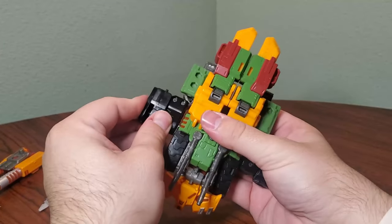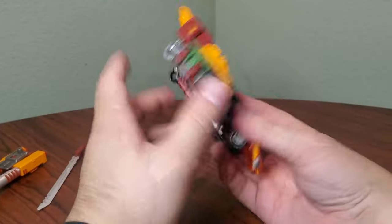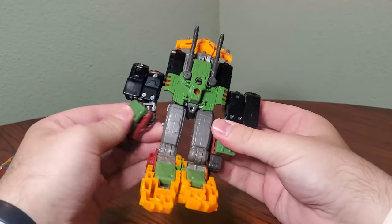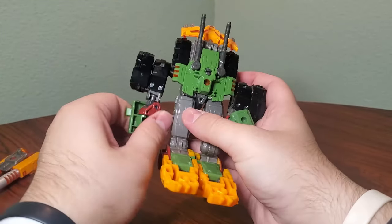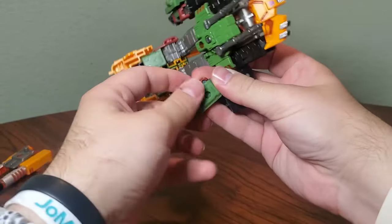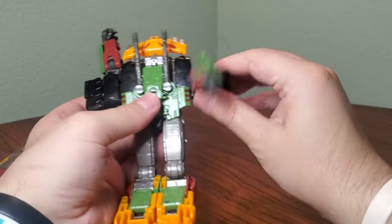I've only transformed this guy once so far — I literally just got him. I have some stuff I wanted to get done today so I'm going to try and get this done very quick. Grab the feet right here and flip them back. Untab the arms, fold these panels 180 degrees and rotate the hands 180. Very, very flippy on the arms.